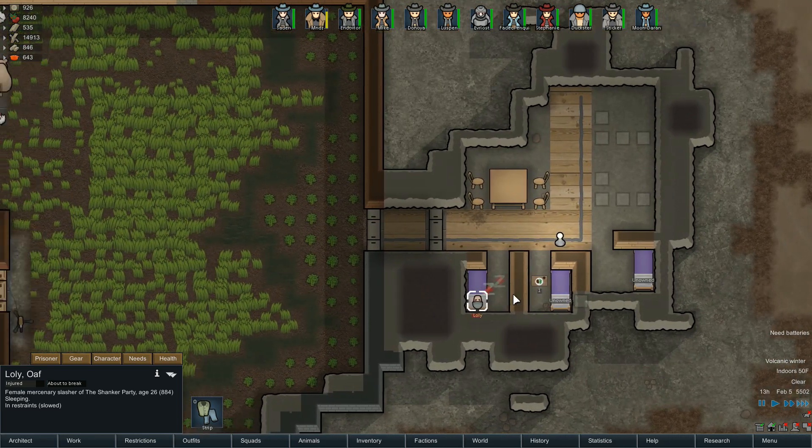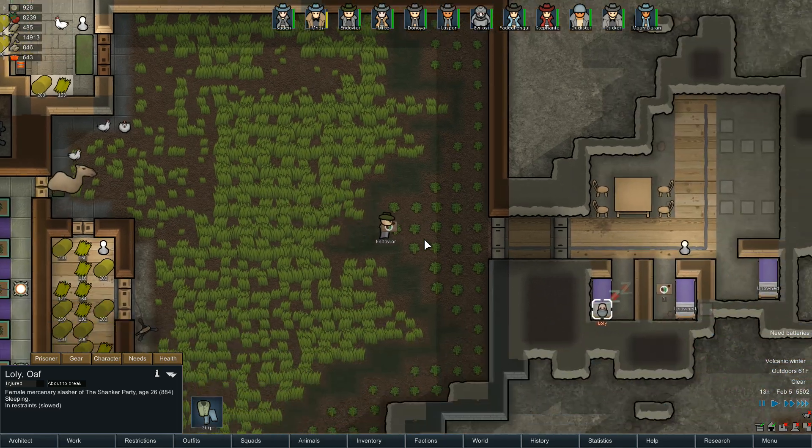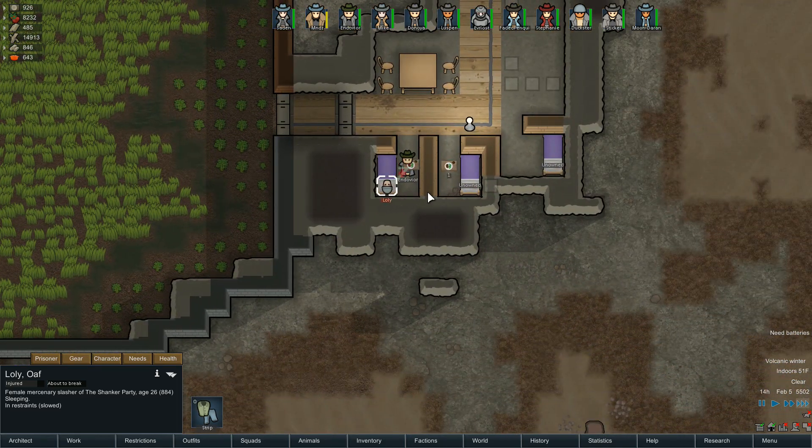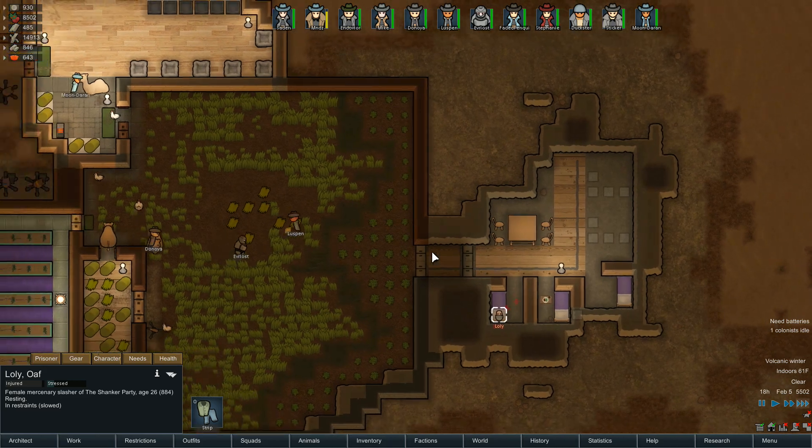That is not her room! Sticker, that is not her room. Actually, I don't care — she should be glad she gets food, period. Did you get patched up nicely? You did. You didn't even get hit by the mortars — you made it all the way in here without the mortars hitting you at all.